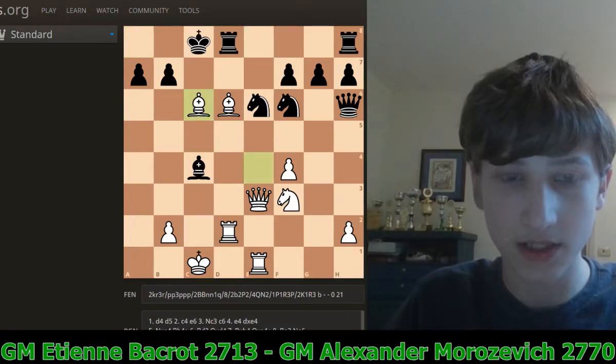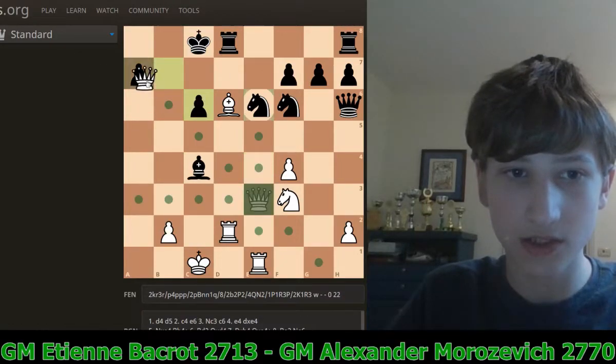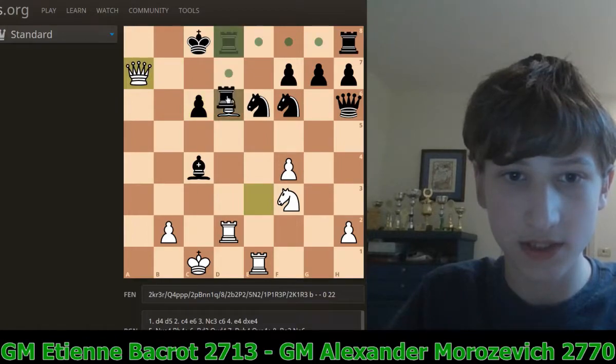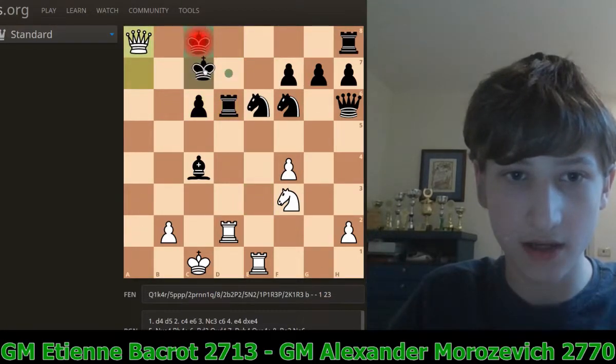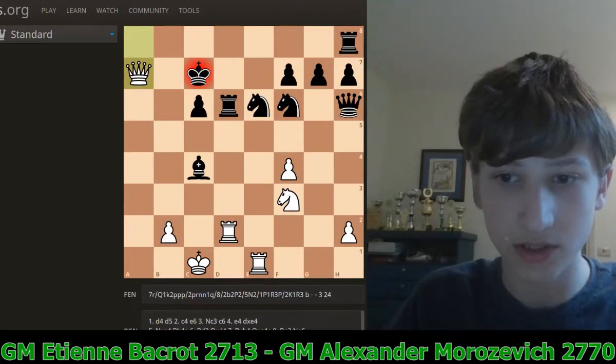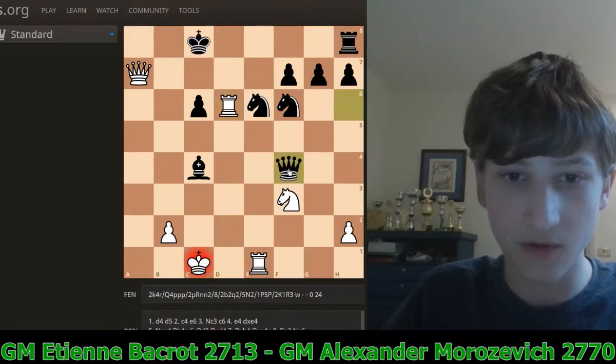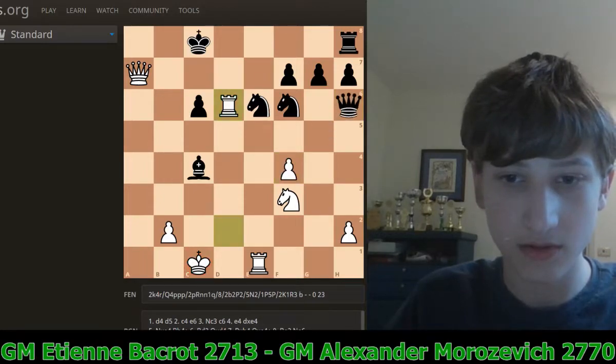Now Bishop takes C6, and then Bishop A6. If Black takes the bishop, which he should have done, then White can just take on A7, Rook takes D6, and it's a draw by repetition after Queen A8, Queen D7, Queen A7, check, check, check. And of course if White takes the rook, Black plays pawn takes F4 and White is losing. So White needs to take the draw.